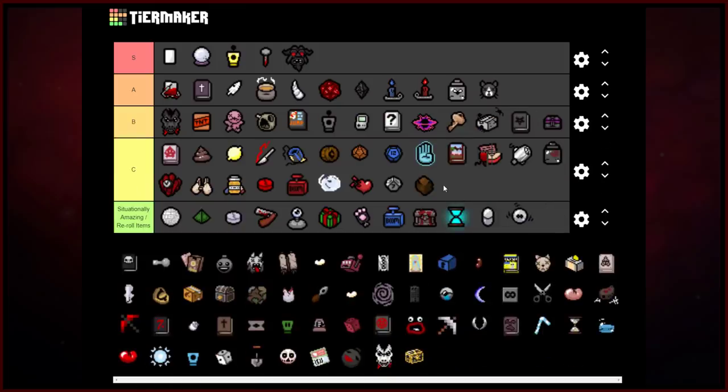Brown Nugget — sure, I suppose. I'm not a huge fan of it because I just don't use it all that often. The friendly fly it generates does damage, moves, and fires at enemies, but it only persists in the current room and doesn't scale with your damage. I'd rather have something else — I'd rather have the Wooden Nickel than the Brown Nugget.